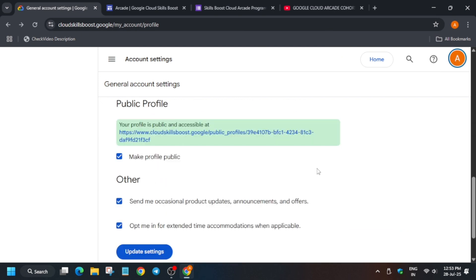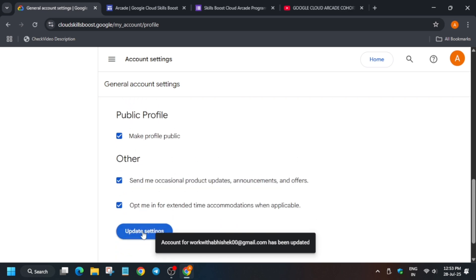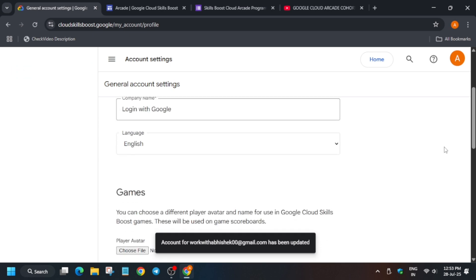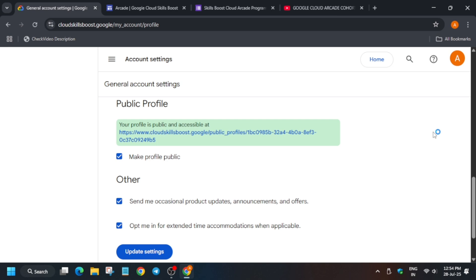One more thing: do not change the public profile. If you click 'Make my public profile off' and click 'Update Settings,' your public profile will be hidden — do not do this. Also, if you click update settings a new URL will be generated, so make sure do not play with the profile once it is public. Do not come to the Settings option after enabling everything, to make sure you get the prize — because it takes a lot of effort to complete and reach 80 to 90 points.